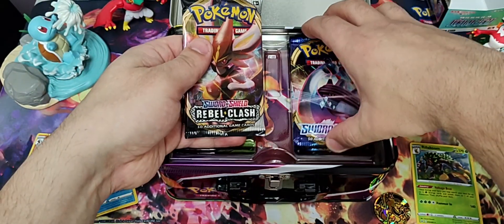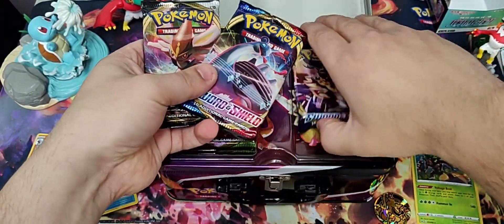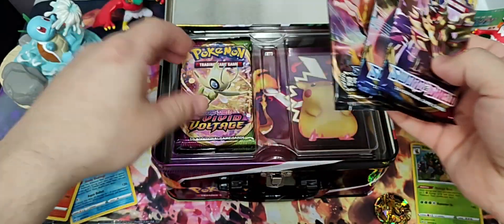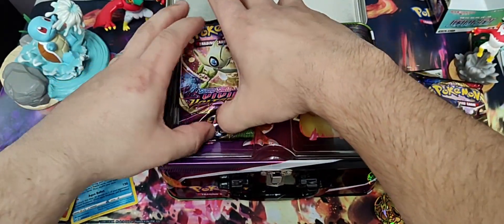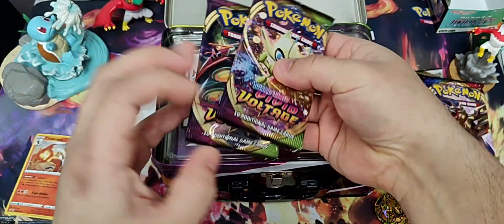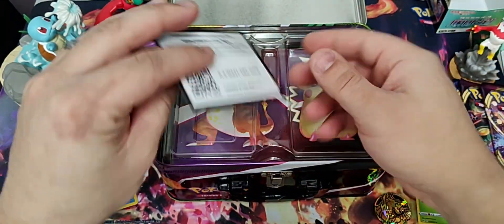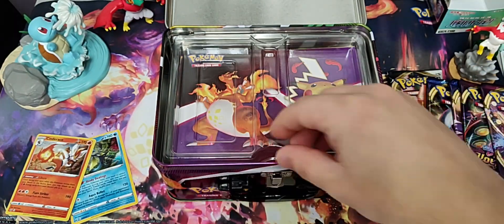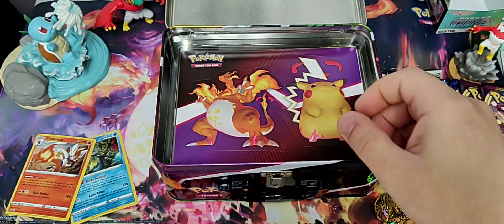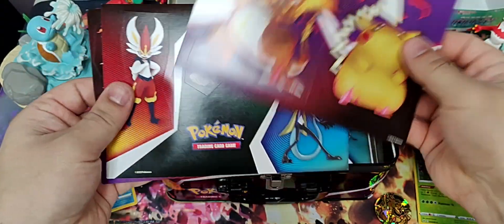What kind of packs we got? We got a Rebel Clash, a couple Sword and Shield, Vivid Voltage - two of them. Two Vivid Voltage, two Sword and Shield, and a Rebel Clash. I don't know if I've opened up any Sword and Shield base. There's the code card for the chest.